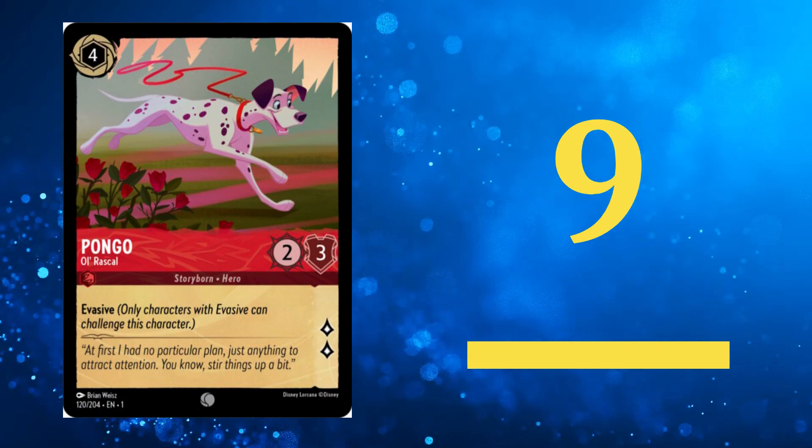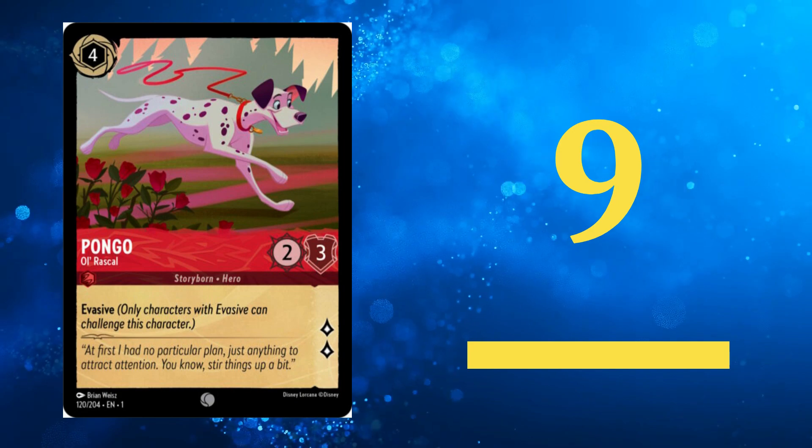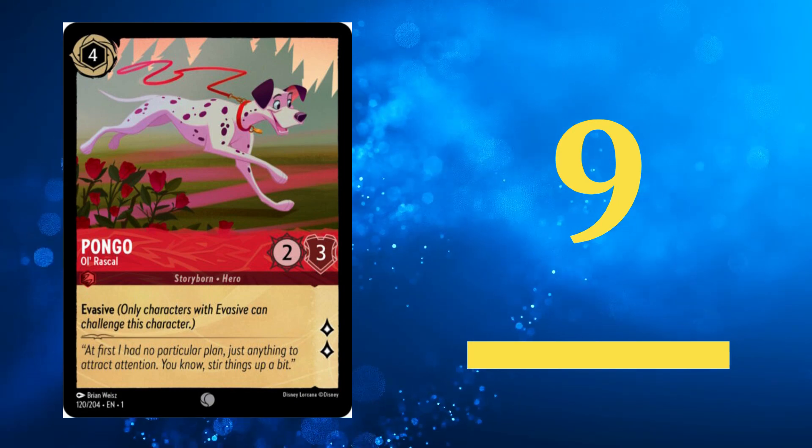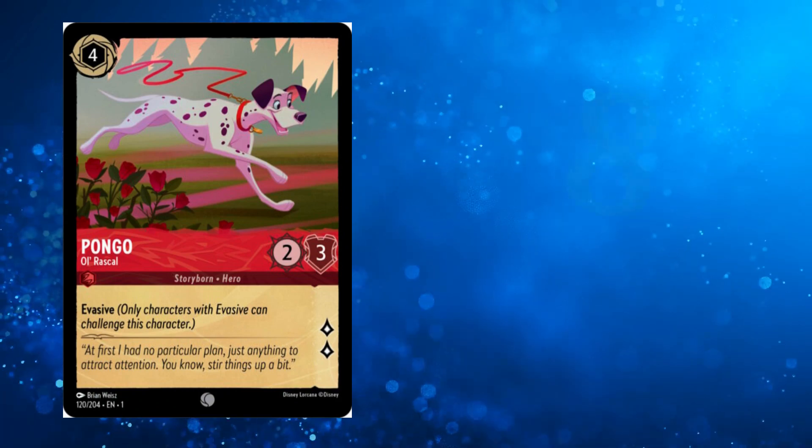Coming in at number 9, Pongo is a tough customer. Its evasive ability, coupled with 2 lore and 3 health, makes it a nightmare for opponents. Chain multiple Pongos together and watch your opponent sweat.